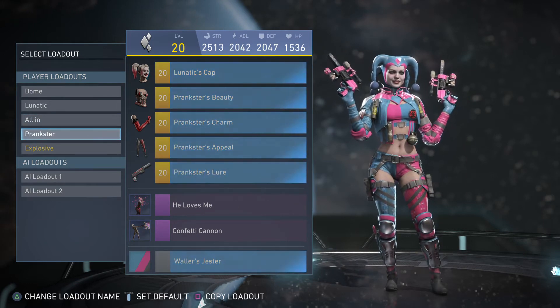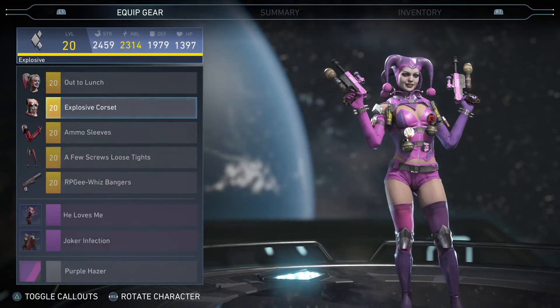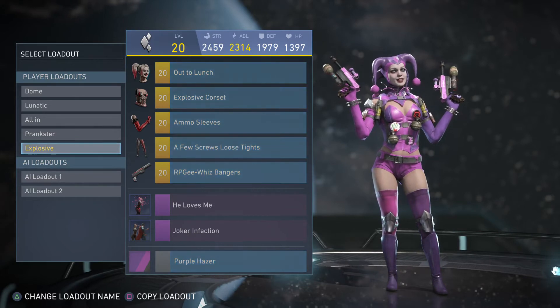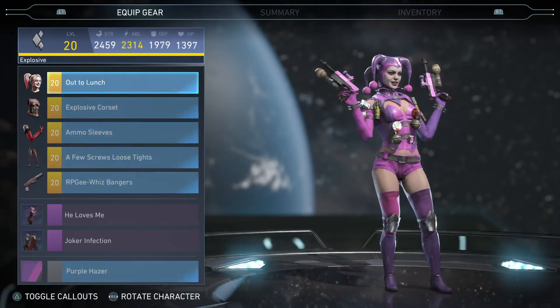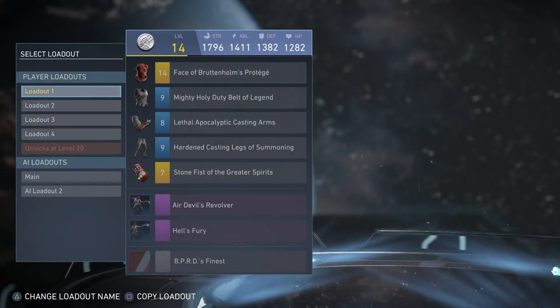We have the Explosive Corset — this is my default. I think she looks really good there. It's one of my favorite loadouts. She's got some really cute gear.